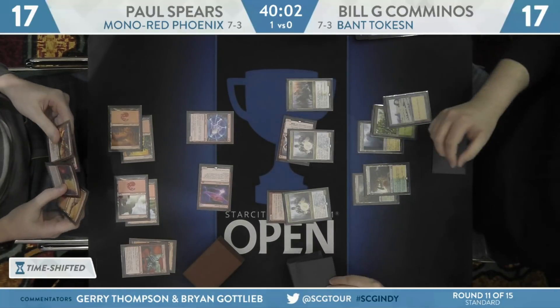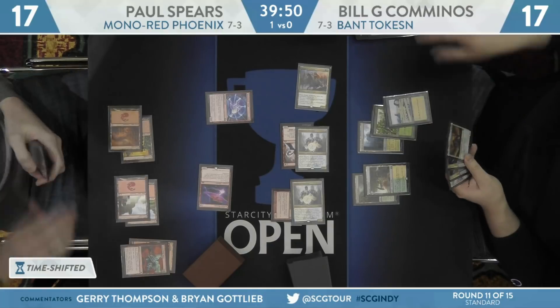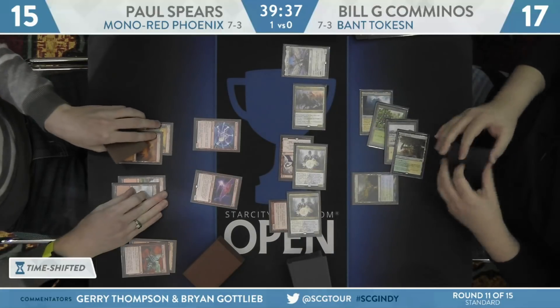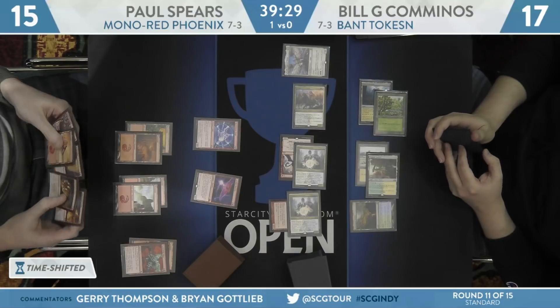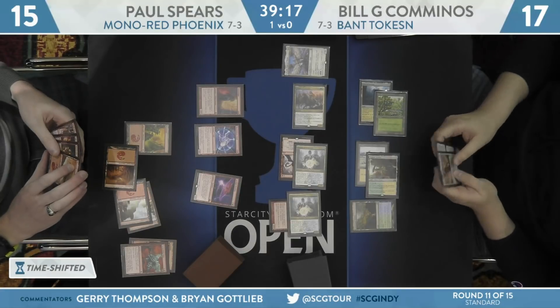Arclight Phoenix — some more beats, dropping Bill back down to 17. Electrostatic Field is so good. Never thought I would say that — it's a cool card. Look at this: Shalai, Voice of Plenty, going to pump up the team in a few turns. My advice to Bill is you've got to make some moves fast, because this Gutter Snipe on the table means you may not be long for this world if you don't.